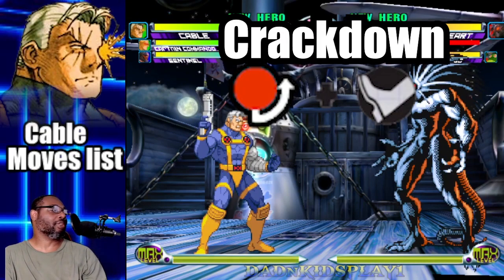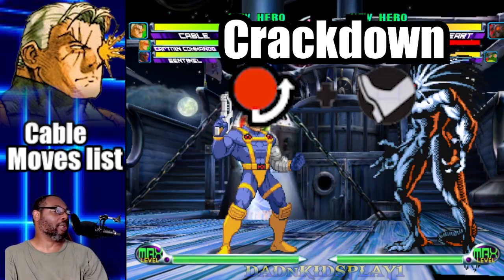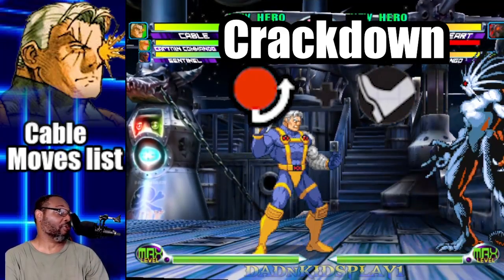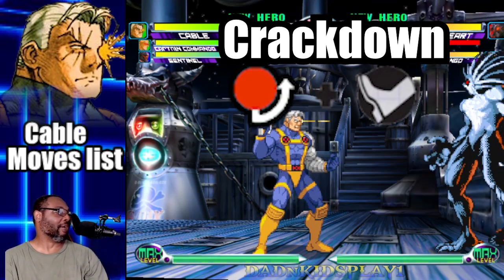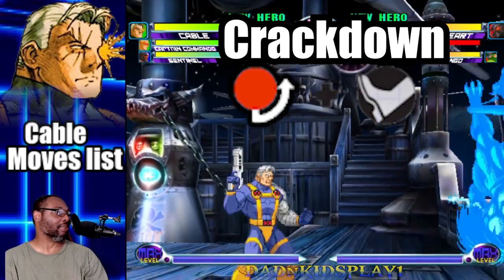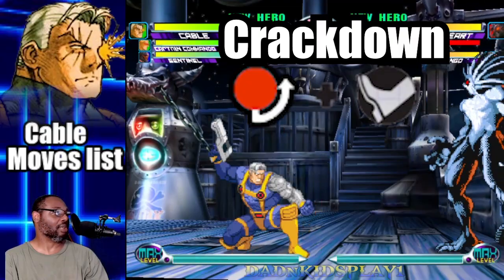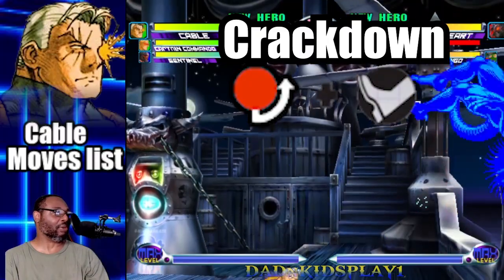The fifth move on this list is called the Crackdown. To do this move, do a quarter circle forward and press any kick button. This is a close encounter move — only use it at the end of a combo or to get out of a corner. The main use I find for it is to use it on an enemy assist after a successful block. When you combo with it, always go for the light kick version since it has less startup frames. Note that this move is ground only — you cannot do it in mid-air.